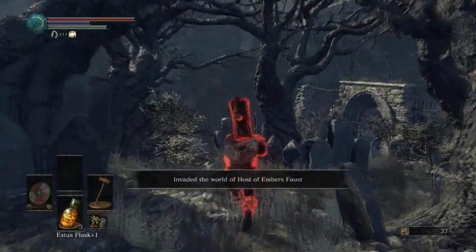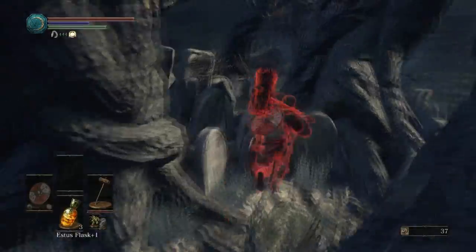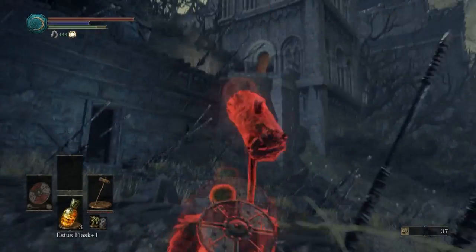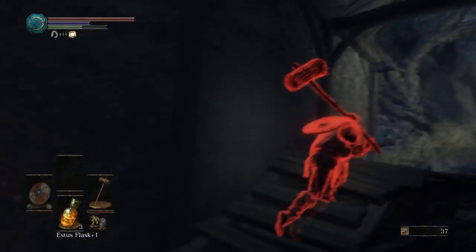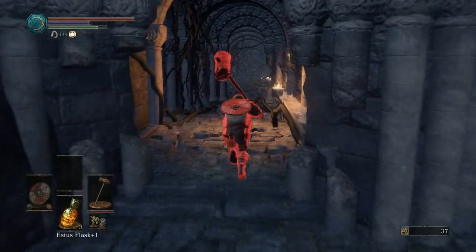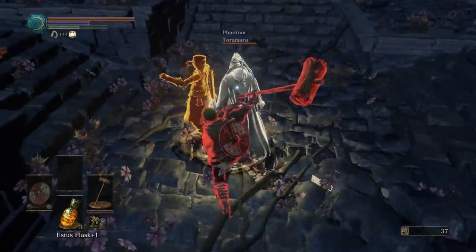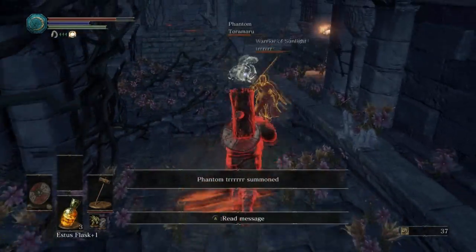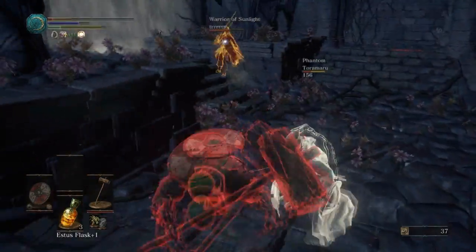We are here and looking for people to kill. Faust, my boy Faust! Did he kill everyone here? He's summoning phantoms. I think he's at the boss already — let's go quick before the phantoms get in. I don't think I can do a 3v1 easily, but whatever — I'm invading their world, so it only makes sense they have an advantage. Get the hell out of here, all of you — let me hit him!